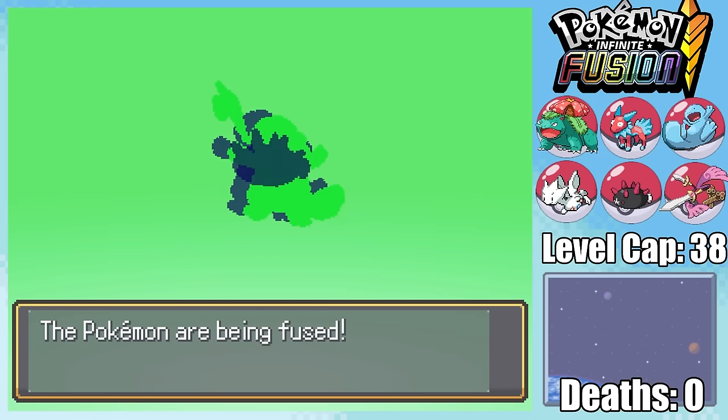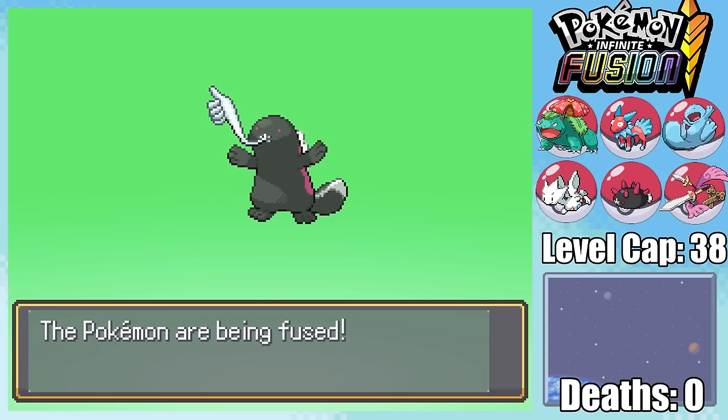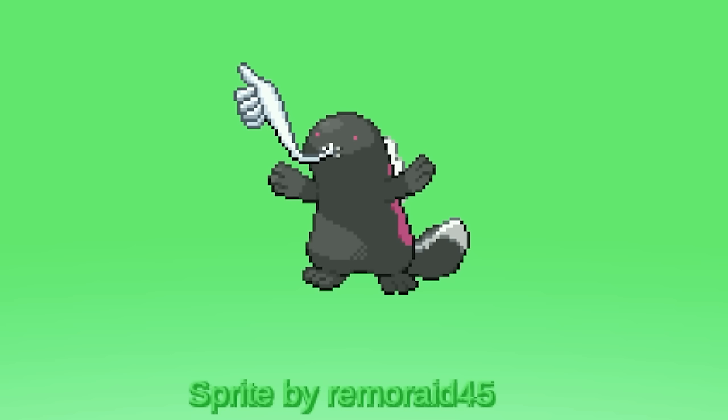With Fuchsia City's gym coming up, we're not actually allowed any new encounters, so I decide to fuse Pukumuku and Quagsire, and what do you know, Pukumuku gives the video a thumbs up — take the hint and just like the video.